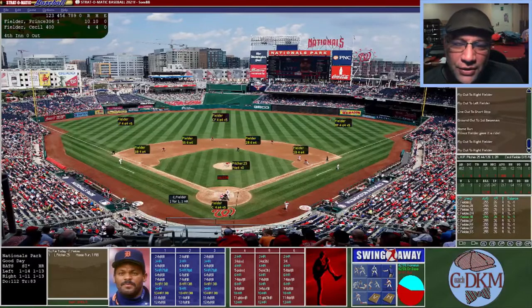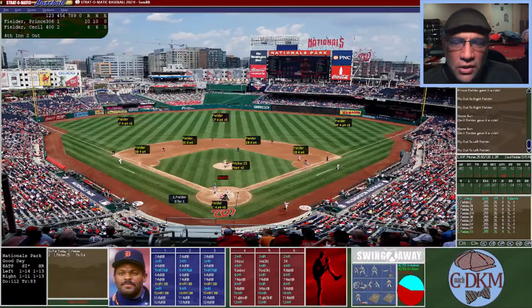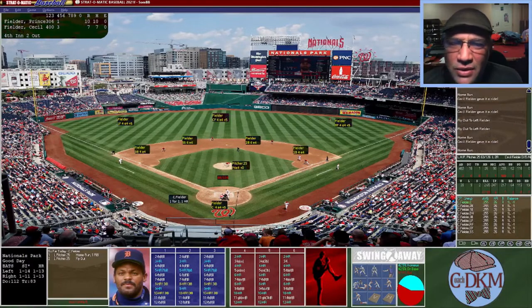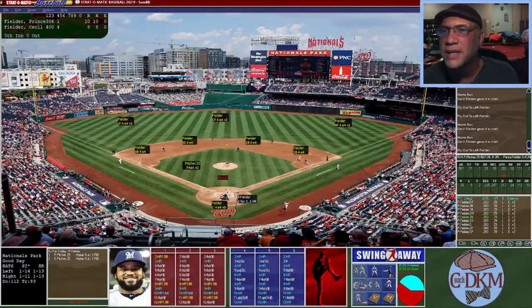Prince Fielder's home run total moves to ten. Now here's Cecil — he goes opposite field, that should be enough, and it is — home run number one. He goes left center field — another home run, making it ten to six. He hits a fly ball to left — not far enough, one down. Another fly ball, close to the warning track but not deep enough — two outs. Now a shot to left field, just gets over the fence — three home runs. He hits another fly ball to left, just over the fence — now down by two. One more fly ball to left — not enough. After four innings, Prince Fielder still leads his father ten to eight.